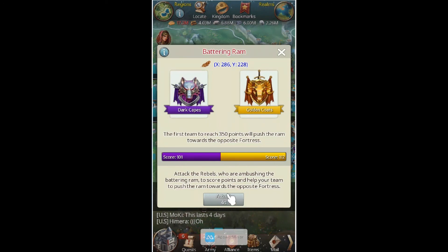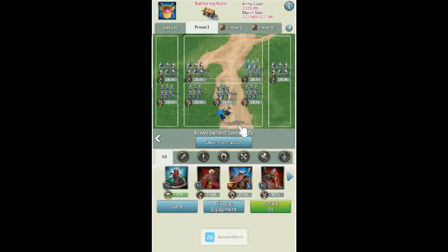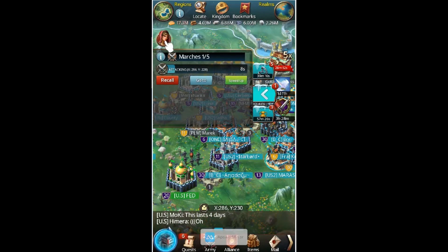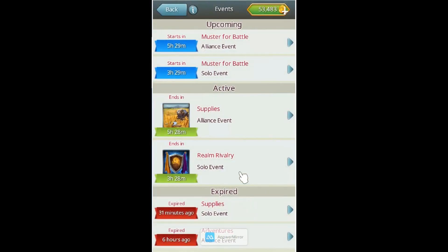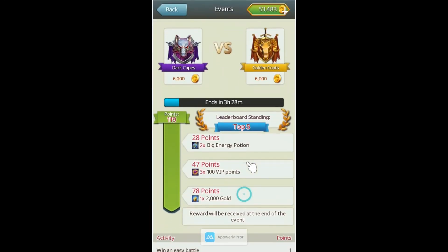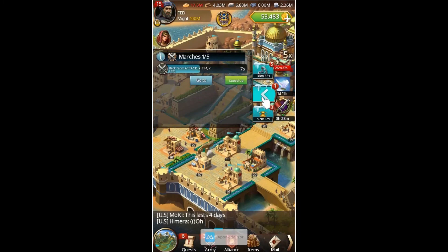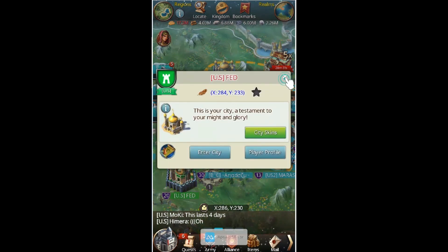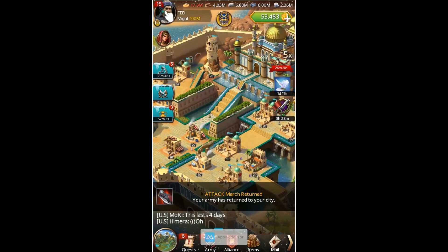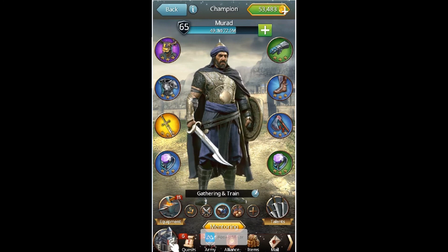I'm on a 7-second lockdown and the golden coats are beating us — come on, team purple. I want to make sure I stay in top 5. I think I have an advantage over other level 20 castles because my champion is higher than theirs, and I think I have a little better equipment and better boosts.